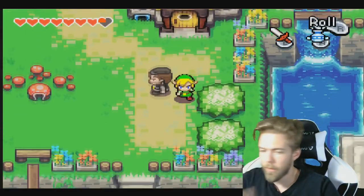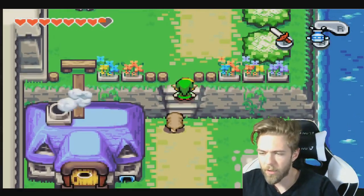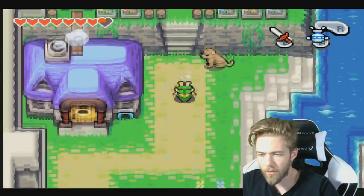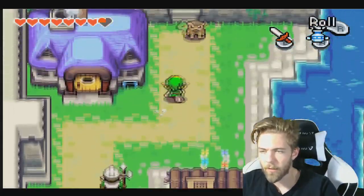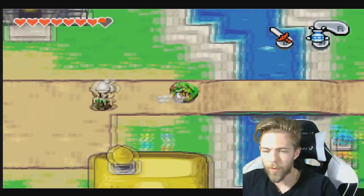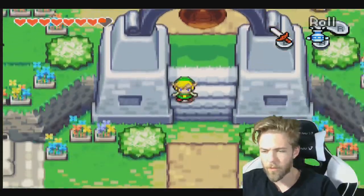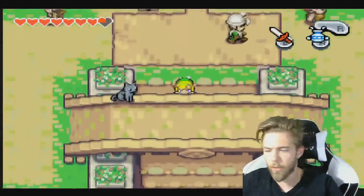Now we need to go. Can you move, dog? Seriously. Thank you. Oh wait, I can't pass there. Thank you. Now we're going to South Hyrule Field. I think there's about two or three things I can pick up there right about now that I got with kinstones.